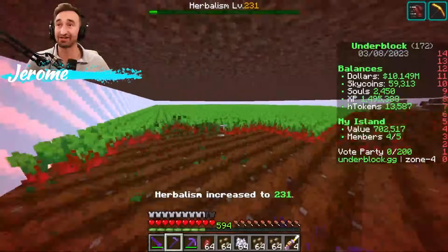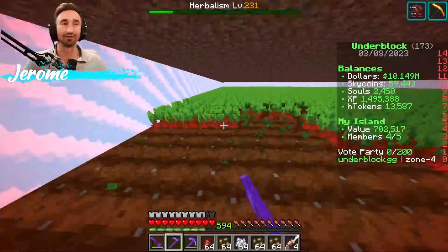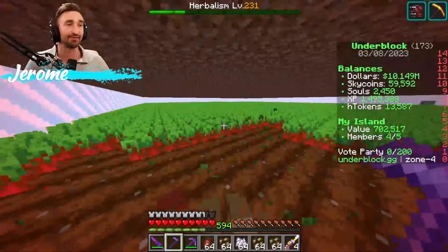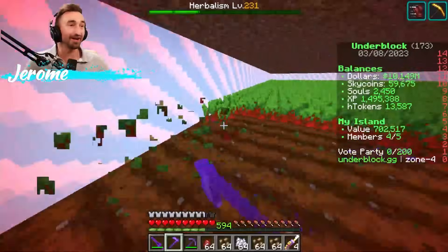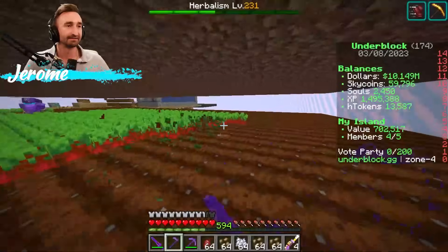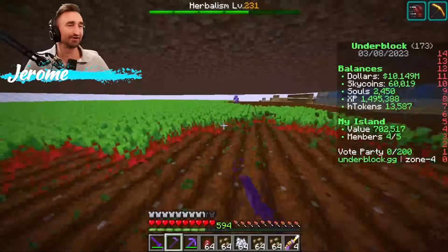I have four crates in my inventory because every 10-ish minutes or so, I'm going to be dropping one off at spawn, and I want to use one myself. The buddies all have one as well to use. Me and Capra are now taking care of all the Beets on the first layer of this farm.